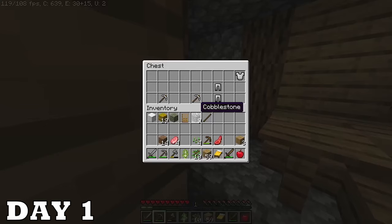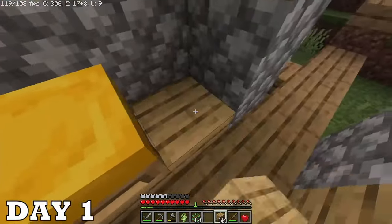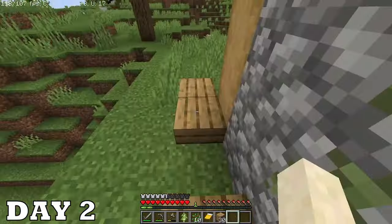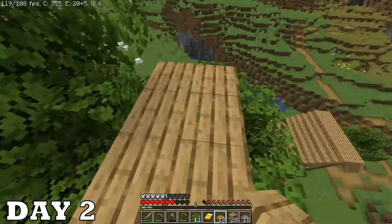The village had a blacksmith with great loot. This is really gonna put me ahead, but it got dark pretty fast so I rested in a villager house for the night. Just like that it's already day two and that tree would make a great base. I bridged over there, evicted the guy from his house, and started making the tree more homely.